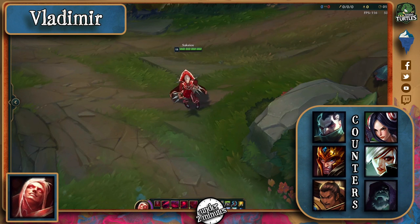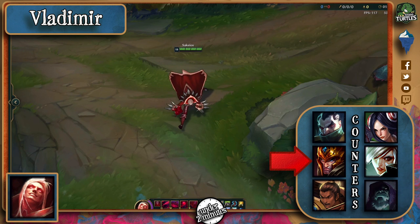Vladimir's main counter is Swain, whose kit can almost completely counter his annoying pool. Swain's Ignite, E, and Q all still affect Vlad when he's pooling beneath. Jarvan is another good counter, especially since Vlad's usually take Ghost instead of Flash, so he'll have no way of getting out of his ult.